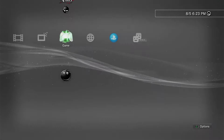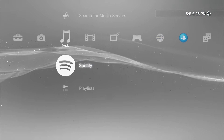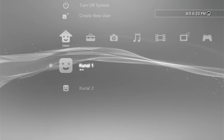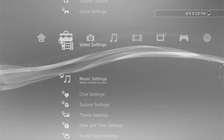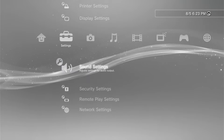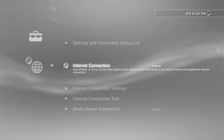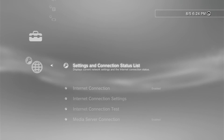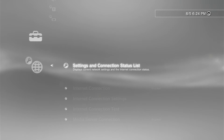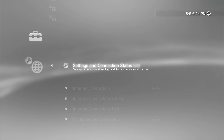This is the main thing we're going to be using when it comes to getting our games installed. Now the first thing you want to do is make sure you're connected to the internet. We're going to go all the way down into network settings and make sure our internet is connected. The same network your PS3 is on, you also want to make sure your computer is on the same network as well. If they are both not on the same network, you are going to run into issues.